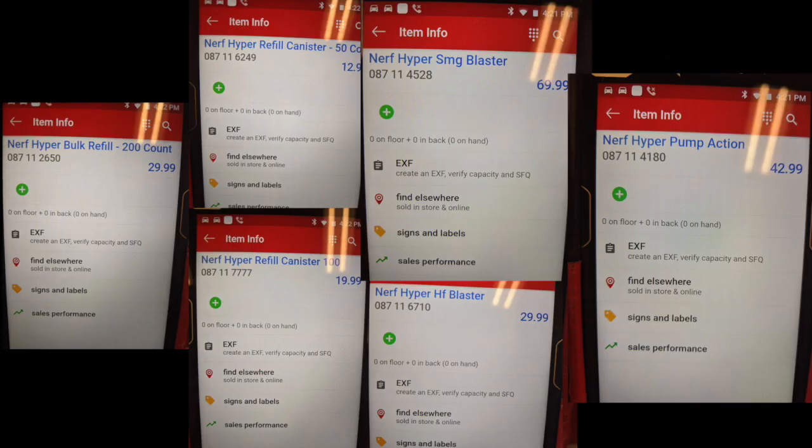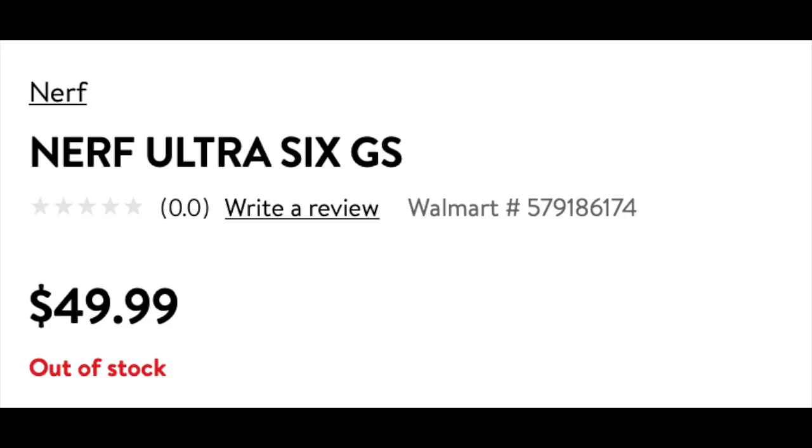Next up, we have some news from a Target employee who is showing on their inventory sheets there are now new Hyper blasters as well as some new Rival blasters showing up. They don't have any in stock yet, but these are likely going to be coming out around October 1st. Prices are on screen: the Nerf Hyper bulk refill 200-count is $30, the 50-count canister is $13, the 100-count canister is $20, the Nerf Hyper SMG is $70, the Nerf Hyper HF is $30, and the Nerf Hyper pump action is $43 — all in US dollars.